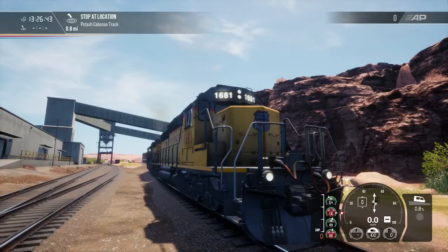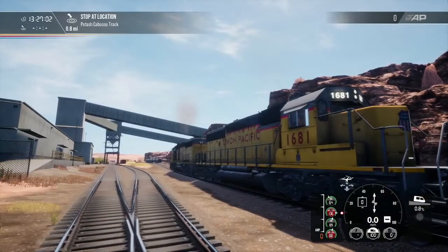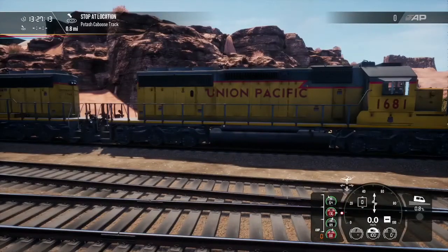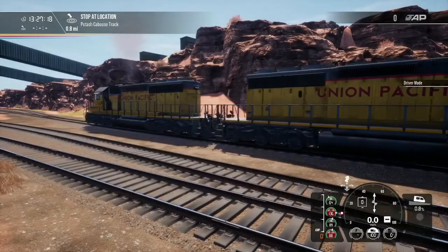Normally you will get a track warrant, and basically your track warrant from dispatch will state the bulletins or general orders and the timetable you have to refer to — I think it's a box 16, though it's been a while since I've seen one. We are going to be the UP-1681; this is the unit we're running today. First things first, let's get a locomotive brake test done.